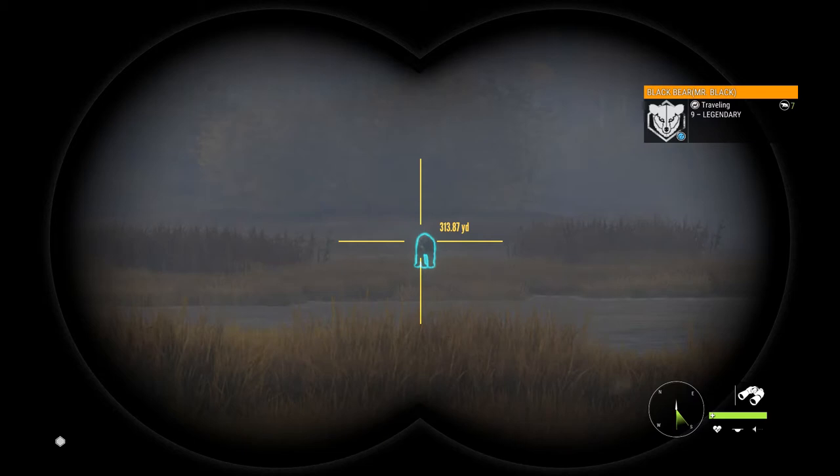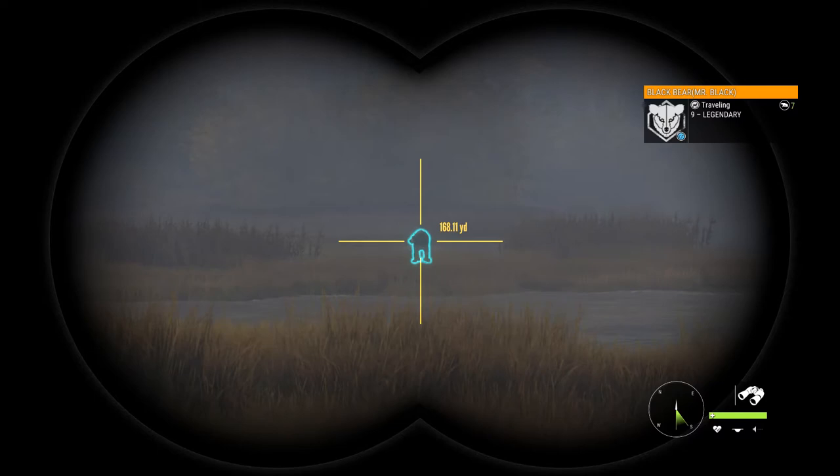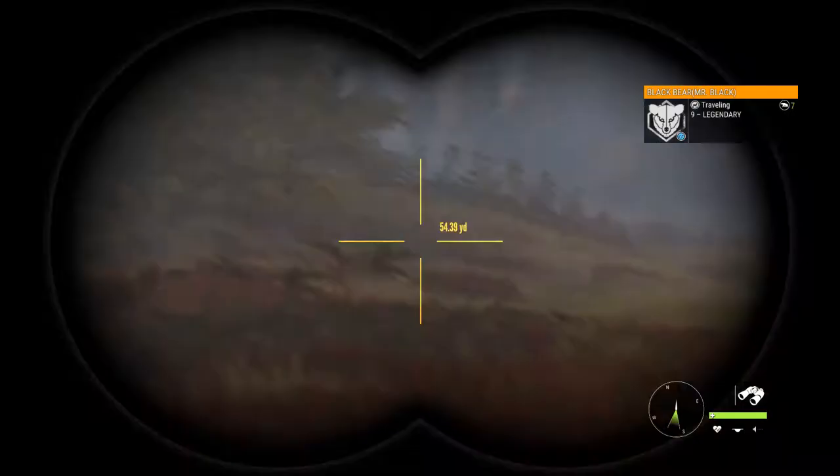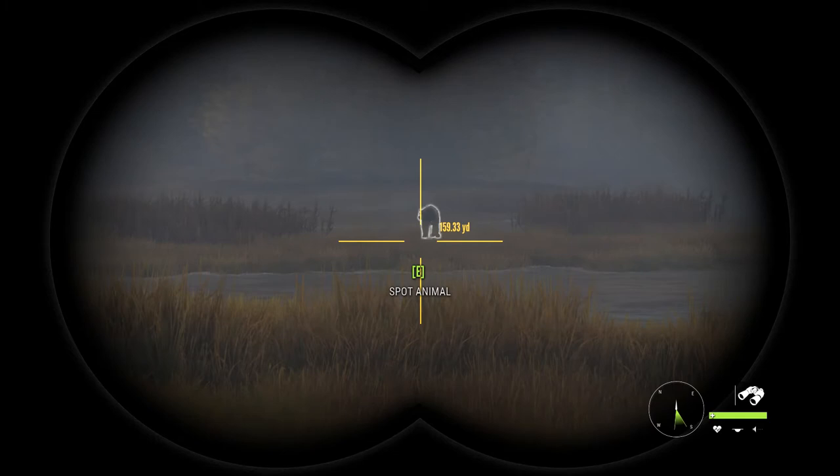We've got the wind in our favor. Now he's a legendary, so he's pretty hard to sneak up on. You can't make a lot of noise, so we're going to take it soft and slow. We've got the wind in our favor, so let's see how we're going to get out there. Just take it very easy. You may need to belly crawl most of the way because he's hard to get close to.